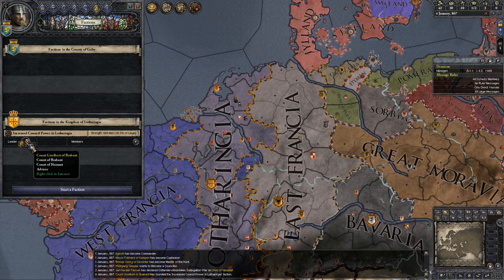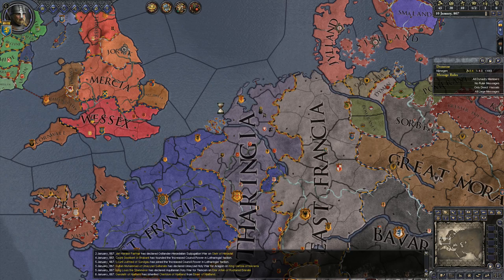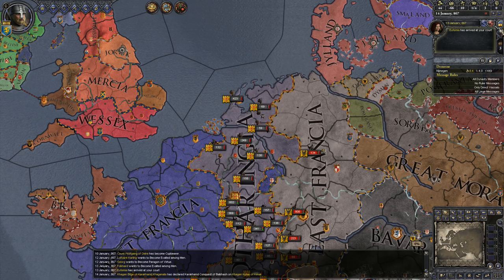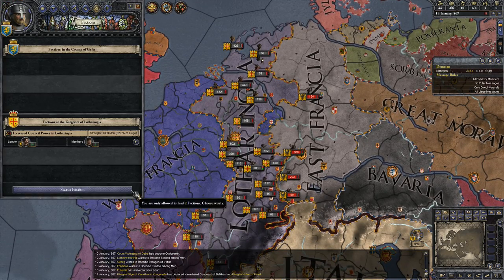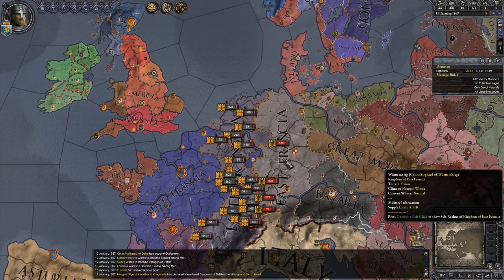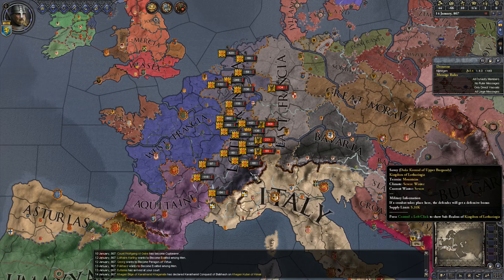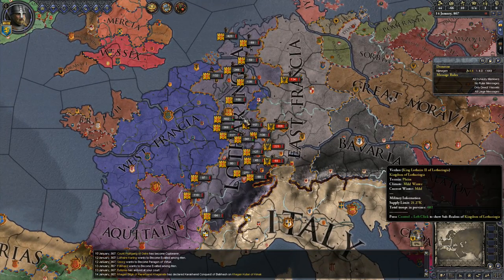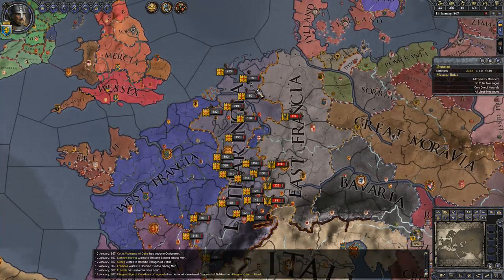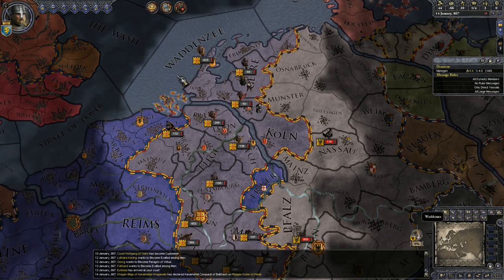There's already factions popping up. We're definitely gonna be getting a lot of increased council power events. We're actually gonna raise our prestige because I just tanked it. We're gonna be seeing a lot of those because the council has zero power right now. I don't really care, because hopefully we'll be getting out of this kingdom. One nice thing about not starting on the Stamford Bridge mark is we're not in the Holy Roman Empire, and it's a lot harder to get out of the empire than it is to get out of a smallish kingdom.